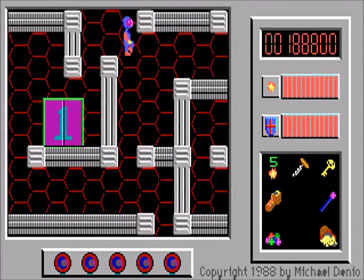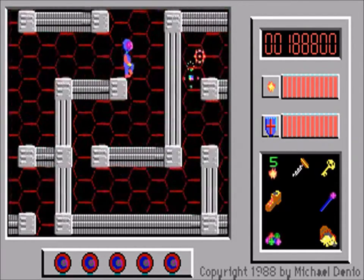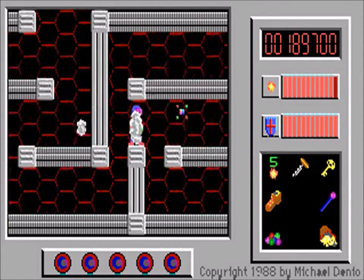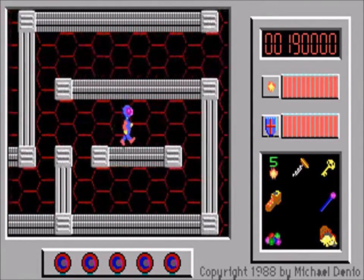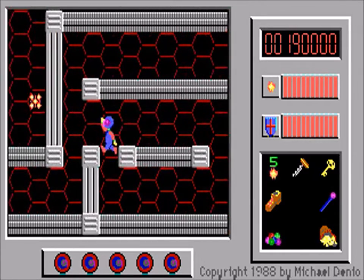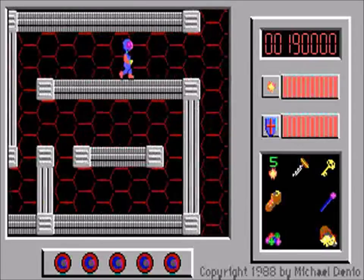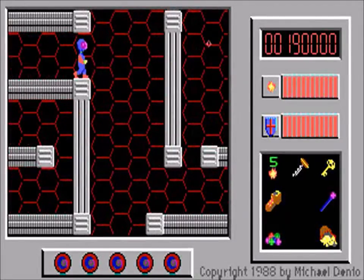Welcome back to Captain Comic, and welcome to the level known as the Computer. All new enemies here, specifically the Sparks, Atoms, and FW Brothers. FW apparently stands for Fireworks, but that still doesn't really explain anything.